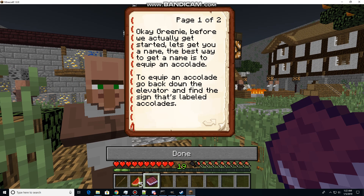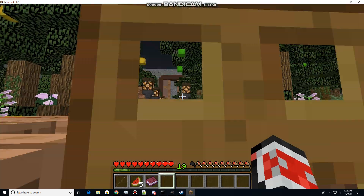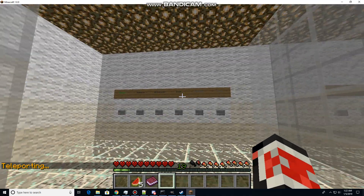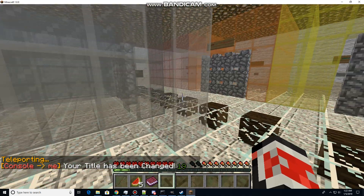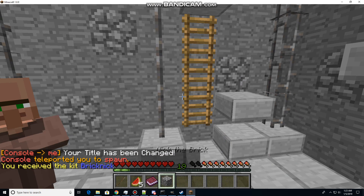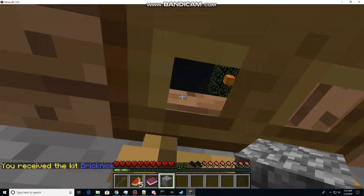Before we actually get started, let's get you a name. The best way to get a name is to equip an accolade. To equip an accolade, go back down the elevator and find the sign labeled accolades. Once you're down there, equip the Brickknick title and bring me the items from slash kit Brickknick. You can change it whenever you want. The accolades generally don't come with kits, and if they do, they aren't very good — there's only a few that have kits and they aren't very good kits. So, default accolades — Brickknick. Now we can do slash kit Brickknick, which gives us Knick the Brick, which is a quest item. This is the only quest that requires you to equip a title.